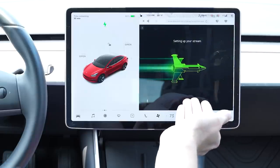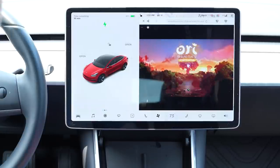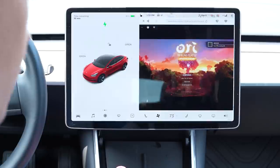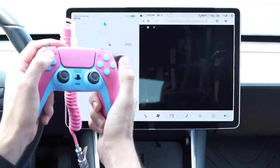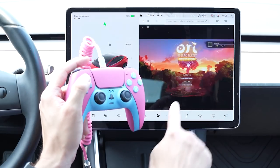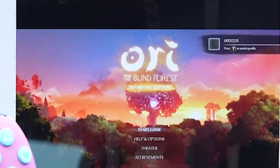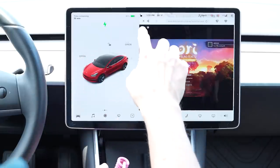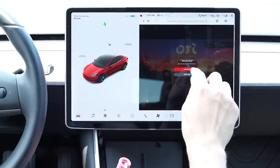The intro screen for Ori looks smooth, but this is the same issue. If the audio is lagging, you know you're going to have a bad time, especially on a fast-paced platformer like Ori. It's multiple seconds of lag. I'm going to hit the up button to go to start game — that was like a good three seconds of delay. That is not pleasant in the slightest.